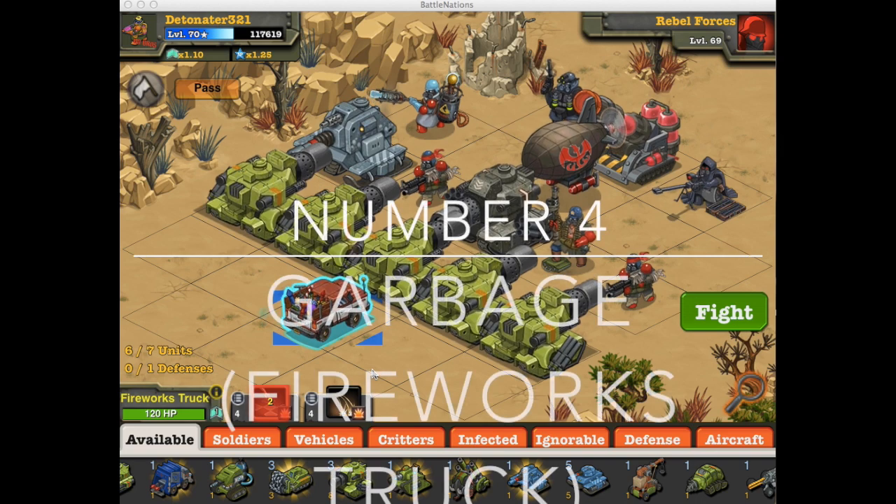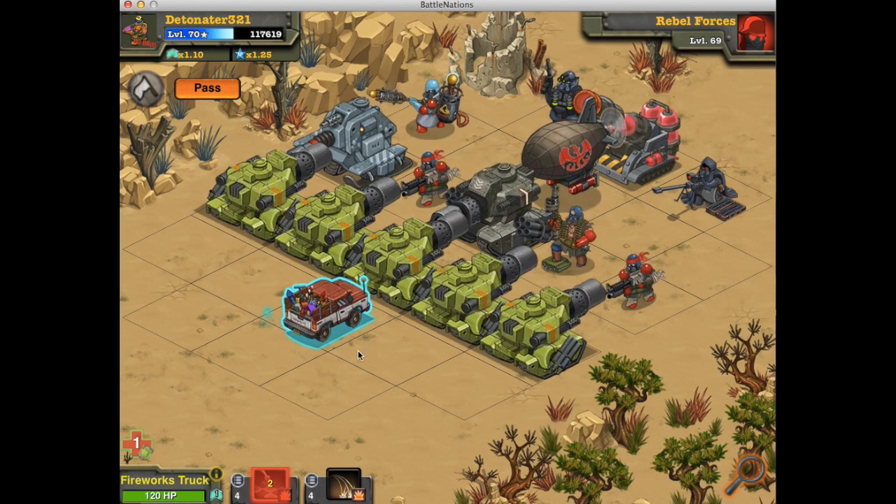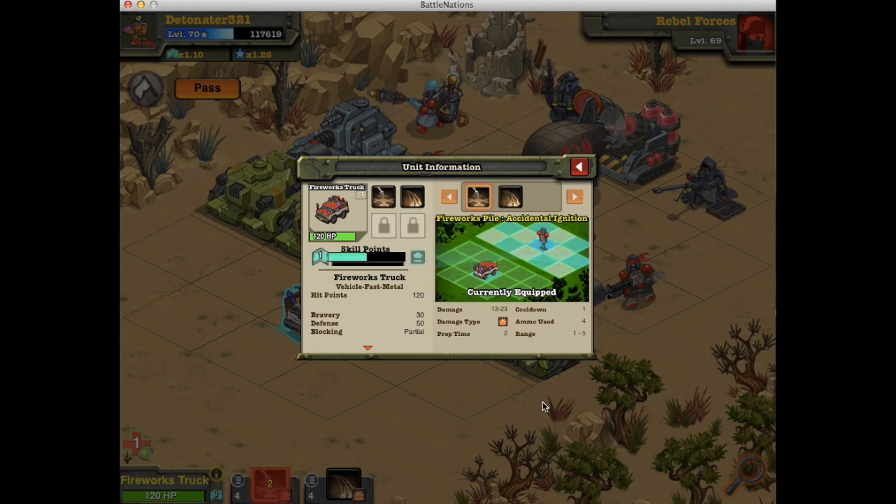The fourth worst unit is the Fireworks Truck. Originally a promotional unit, it's been brought back in the Frontier Recruitment Camp and it's still really horrible. At rank 1 the stats are just embarrassing — 13 to 23 damage. I cannot describe how horrible this is. Its base critical hit chance is 50%, but that's not going to do a ton of damage even on a crit. It does have a 25% stun chance, which is the only thing keeping it off the very bottom.